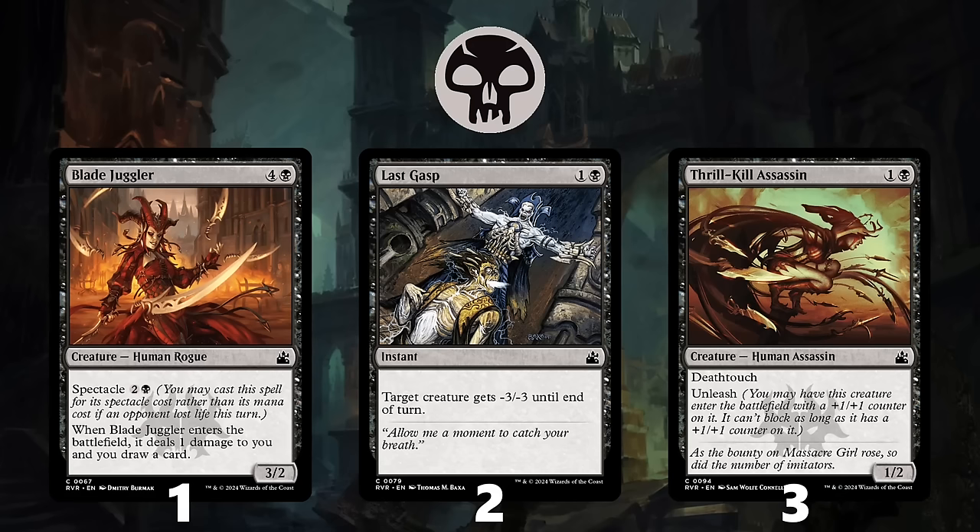Number 2 is Last Gasp, which is an efficient instant-speed removal spell — just what the doctor ordered. At number 3 is Thrill-Kill Assassin, which is a great 2-drop for both aggressive and defensive decks, thanks to its combination of Deathtouch and Unleash.